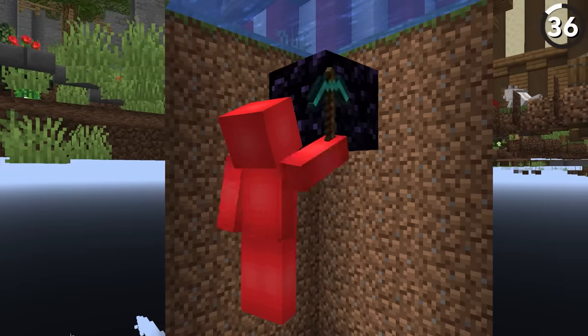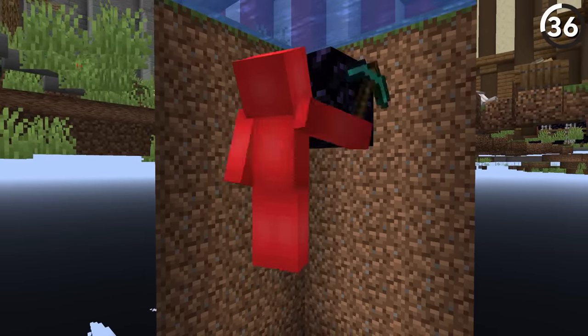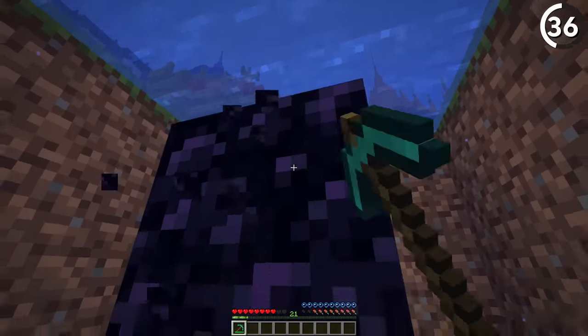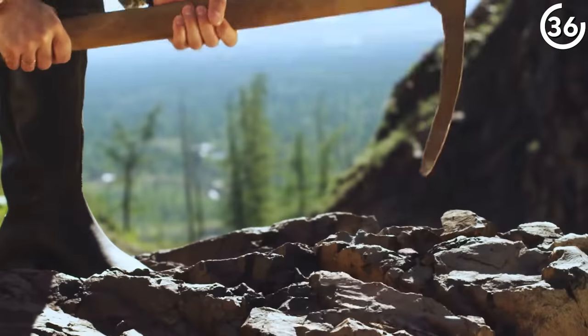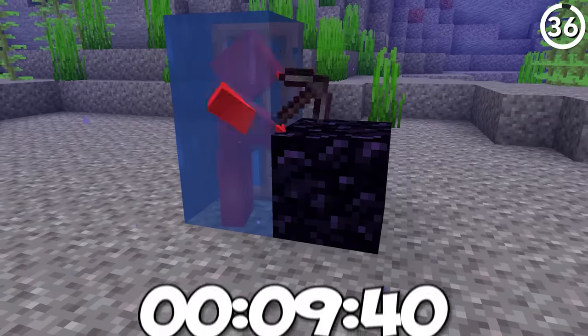If you try to use a diamond pickaxe to mine obsidian underwater while not standing on solid ground, it would take you just shy of 4 minutes — 234 seconds. And for all that effort, just place a door and do it in 9.4 seconds.